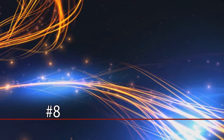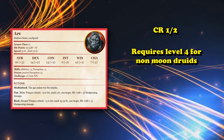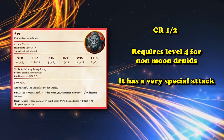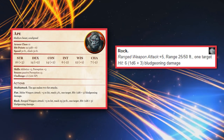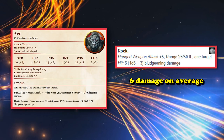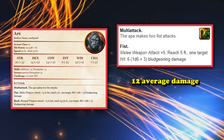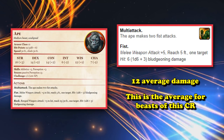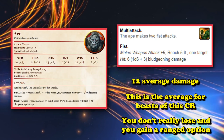At number 8, we have the Ape, which is a challenge rating 1/2, so you can't actually shapeshift into it until you hit level 4 on non-Moon Druids. The normal Ape has a really unique feature amongst all the beasts a druid can turn into: it's the only one with a ranged attack. The Ape is able to use the Rock ability, which allows you to throw a rock up to 50 feet away for around 6 damage on average. It's not a lot of damage, but it also has the option to multi-attack in melee with two fist attacks dealing around 12 damage on average.